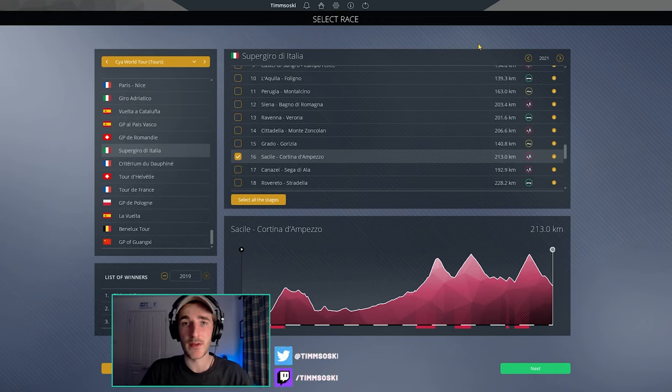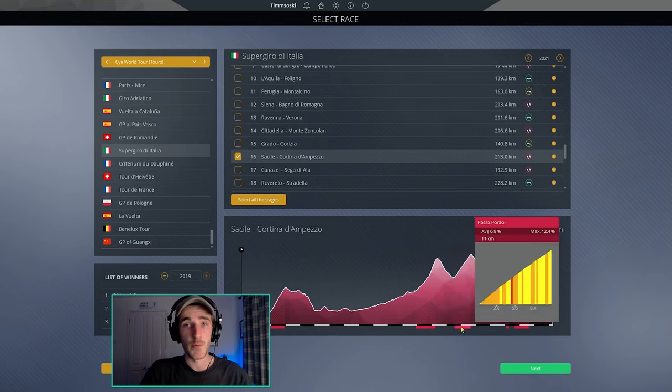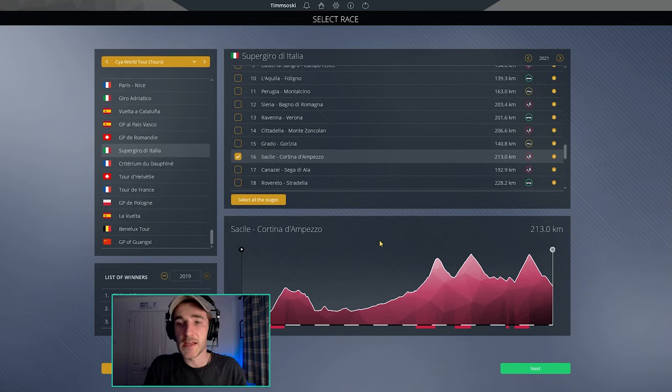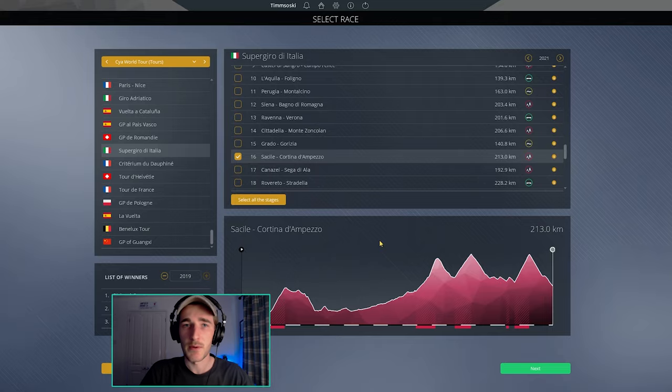We have Cortina D'Ampezzo stage 16 of the Giro awaiting us, and that is the full stage as well, with the Faidaya, the Pordoi and the Paso Giau as well. This should be a great stage. We didn't get to see the full stage in real life, so let's see what we can do here and see how the AI reacts in the new game.